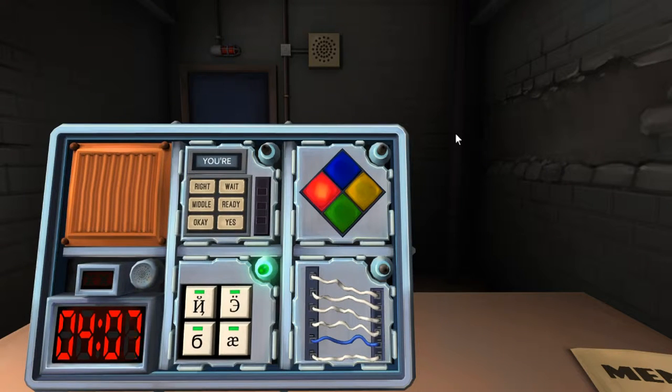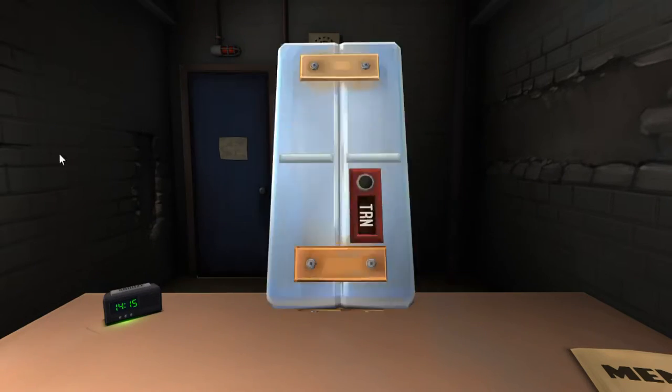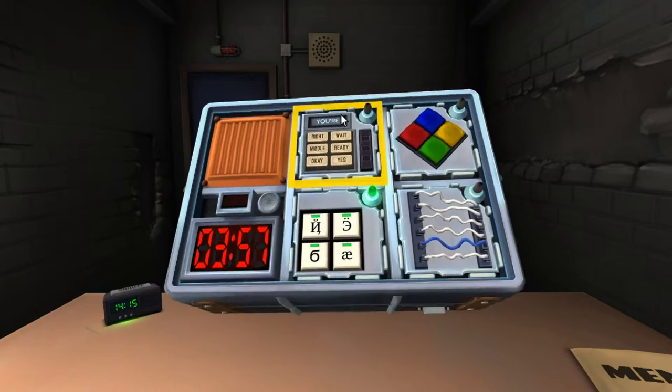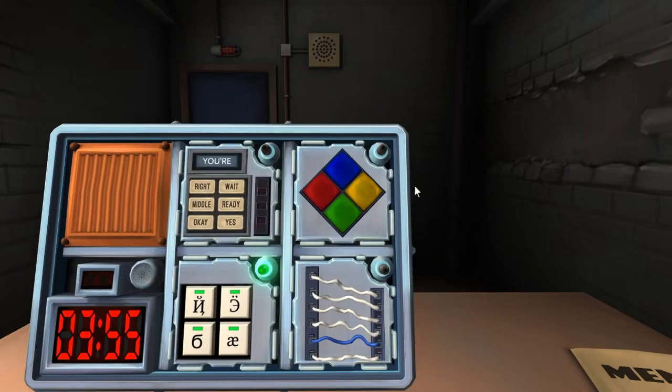The next one is Simon Says. The serial number has an I — so yes, it has a vowel. Red is flashing, no strikes — press blue. Then red, green — so blue, yellow. All right, only took three on that one.